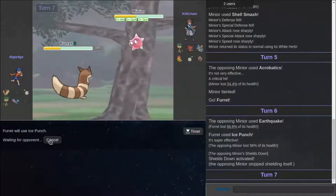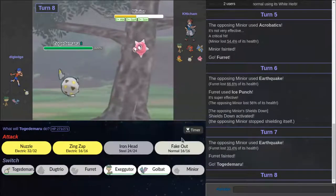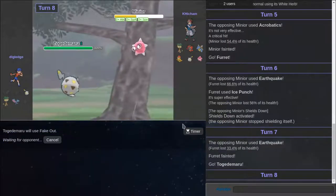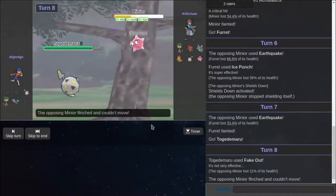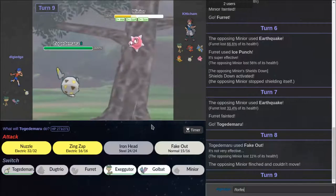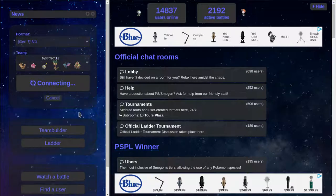Okay, well. Good game. Good game my dude. I can fake out and see if I do enough. I'm actually going to forfeit. I was like, oh, I got a flinch — never mind, Fake Out always flinches. We lost the first two battles. That's amazing.